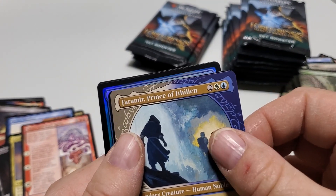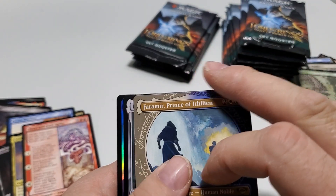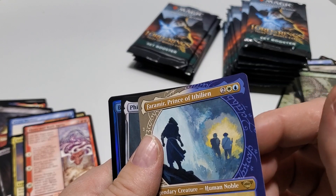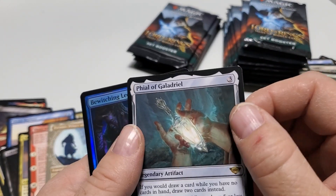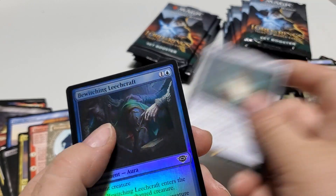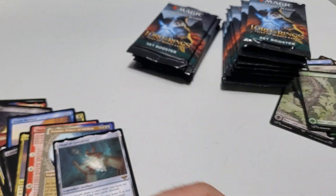Former Prince of Ithilien — I'm sure I'm butchering these names, I just say it like it's spelled. I've got a rare. A vial of Goudreau — rare. We've got a common foil.